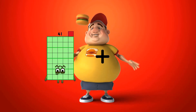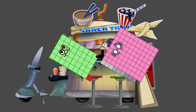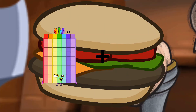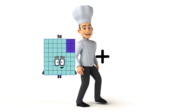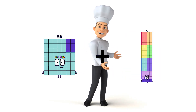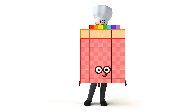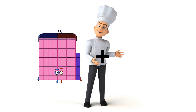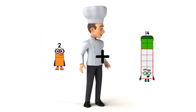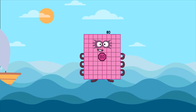41 minus 89 equals 130. 56 minus 71 equals 127. 2 plus 78 equals 80.